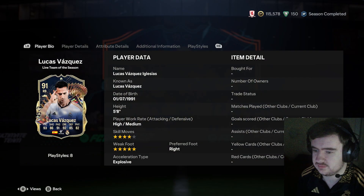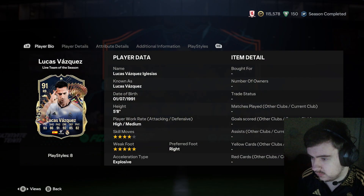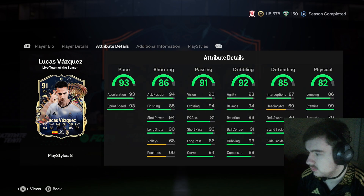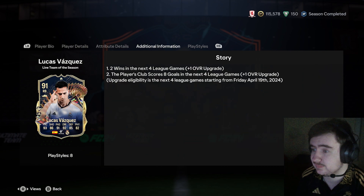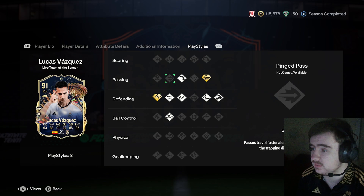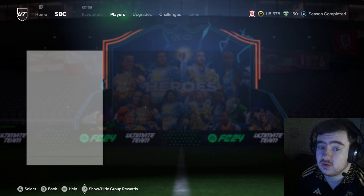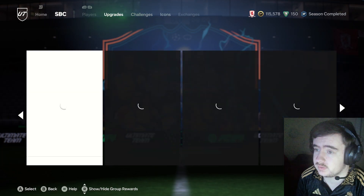We have Lucas Vazquez's Team of the Season live — 4-star, 5-star, plays anywhere up the right-hand side. Good defending, good physicals, good dribbling, good passing, good shooting, good pace. Eligible for a plus 2, and he's got Jockey Plus and Whipped Pass Plus. Honestly, that is quite a good card.